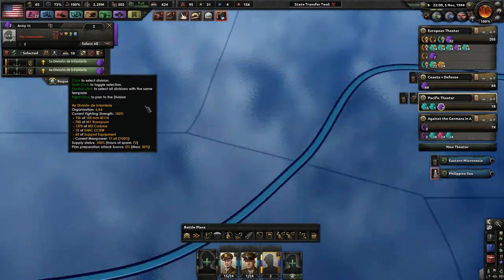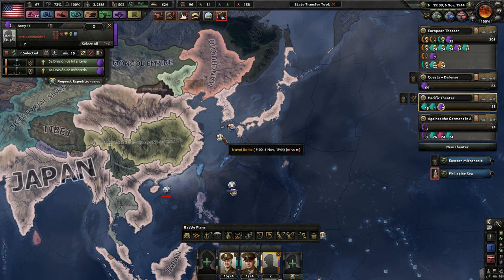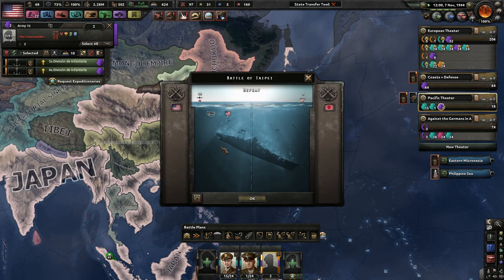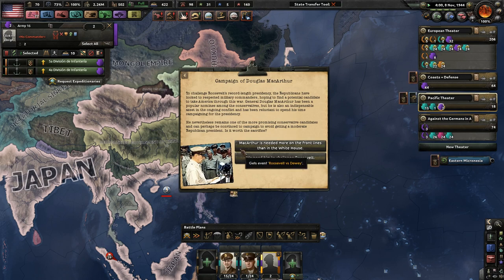Did you guys make it yet? No, you're still moving in the water. Speed it up a little bit. There goes Ireland. The campaign of Douglas MacArthur — I've never seen this. To challenge Roosevelt's record-lengthy presidency, the Republicans have looked to respected military commanders hoping to find a potential candidate to take America through this war.